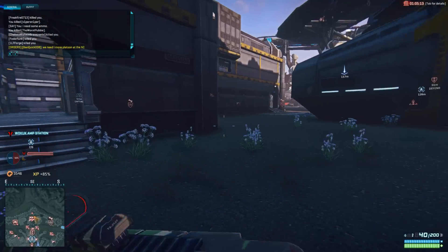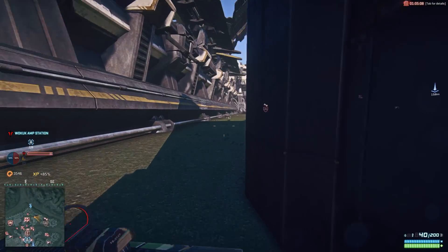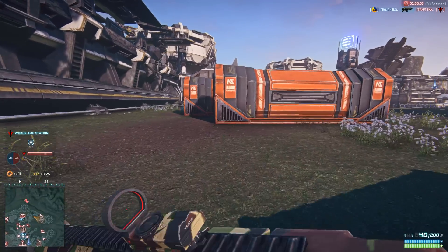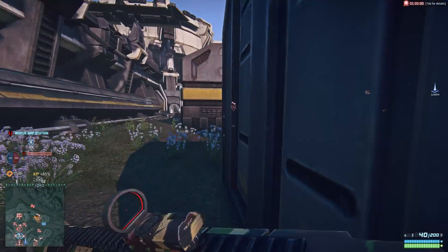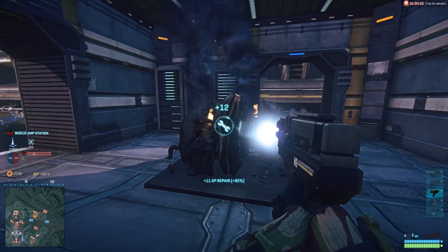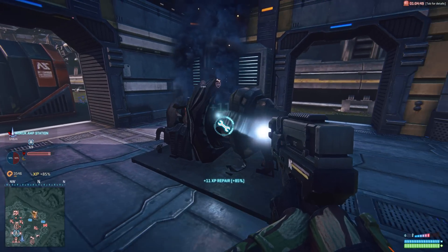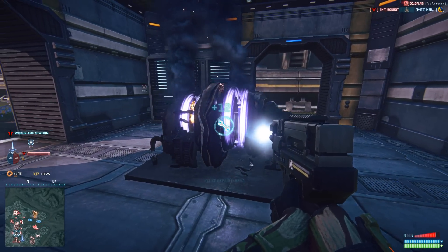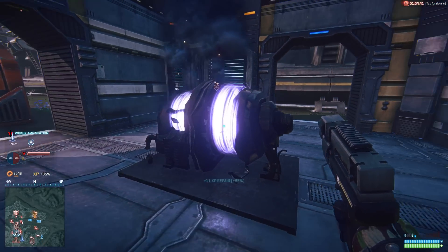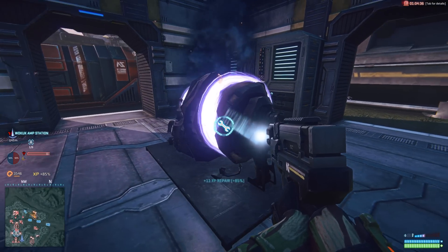Looks like this place is under attack — even though they don't have a lattice link, they're attacking it. Makes you wonder: do you guys realize you couldn't cap this if you wanted to? There's a Vanguard inside. Need to get this vehicle shield up — this is the problem at the moment. I do just have some anti-tank mines, but as I said, they've been nerfed. I'm going to try something here in a second.